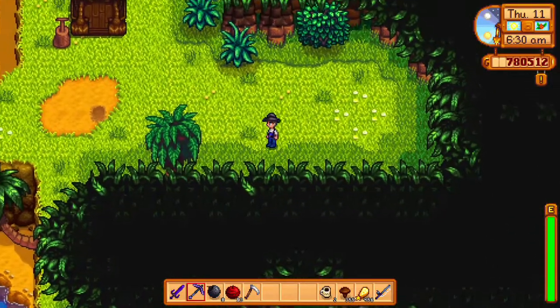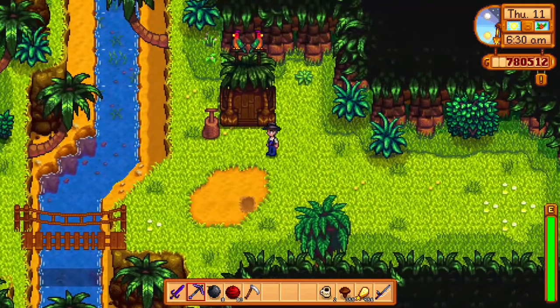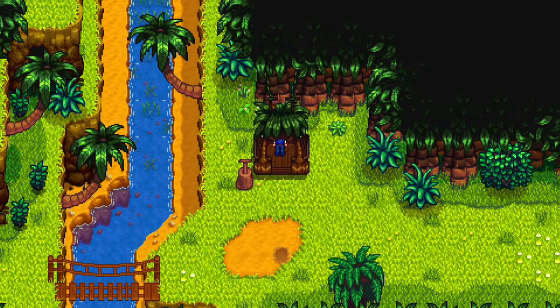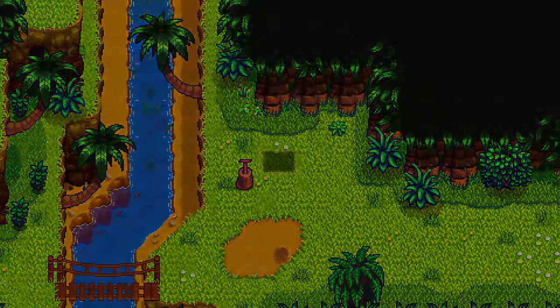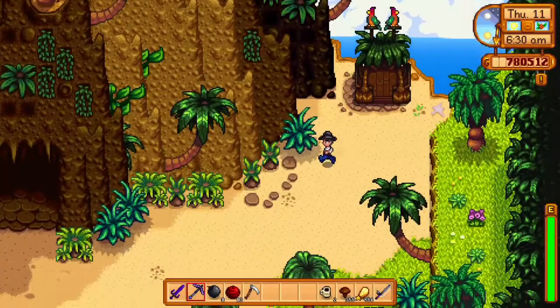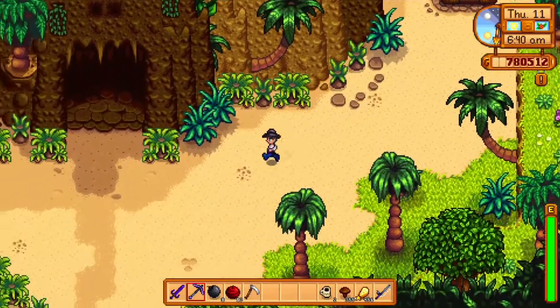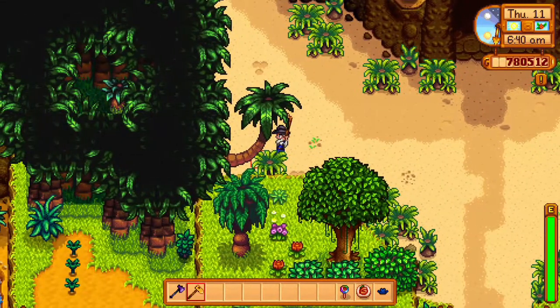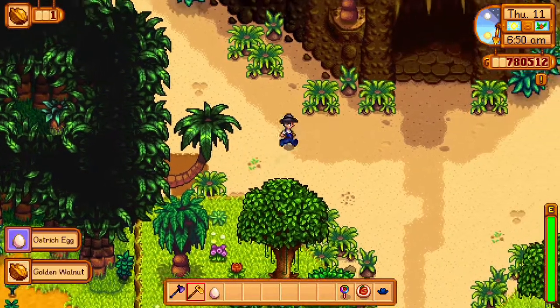The final item needed is the ostrich egg. As you do things around Ginger Island you collect scraps of paper — when you get scrap number 10, head to the northern part of the island near the volcano, dig underneath the tree hanging off the edge, and it will give you an ostrich egg. You can grow an ostrich in your deluxe coop if you want, or you can just ship that egg and be done.